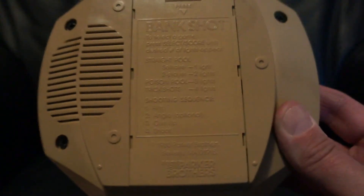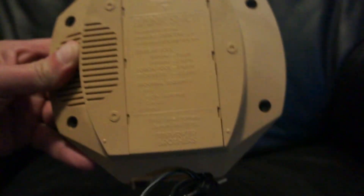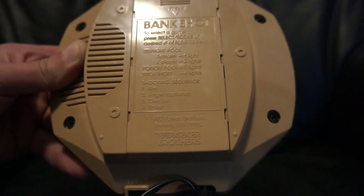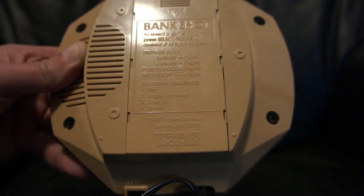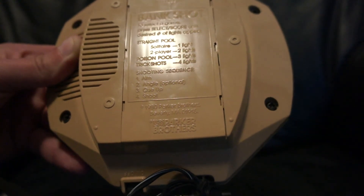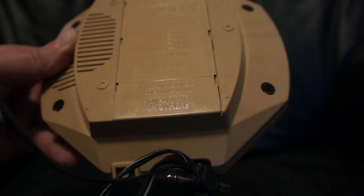The controls listed are: angle, aim, shoot, select, ball up, ball over. It's actually made by the same company that made Merlin. On the back it says Bank Shot - to select a game, press select score until the desired number of lights appear. Straight pool solitaire is one light, and there's also poison pool trick shots. Let's go for one light which is solitaire - and let's just switch it on and see what happens.